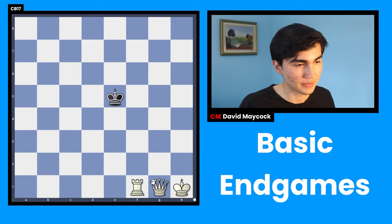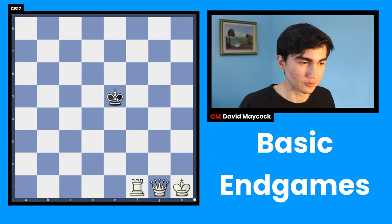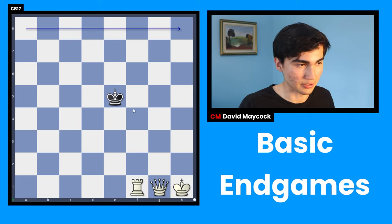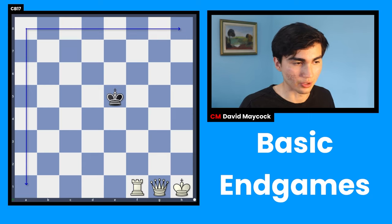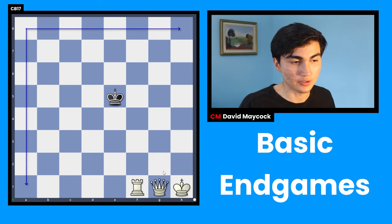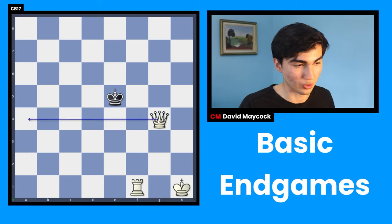White is winning, and in order to win you have to limit your opponent's king. This king is in the middle — you want it to be on the edge, such as this rank or this file, so you can checkmate it. That's where it's most limited. First things first, you're going to create what we call a fence, also called a wall.